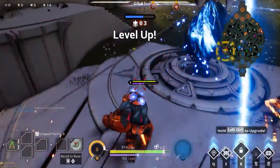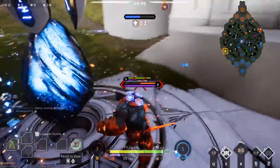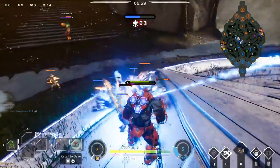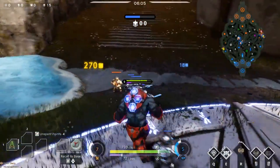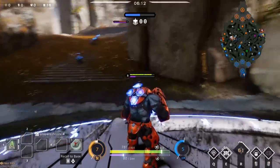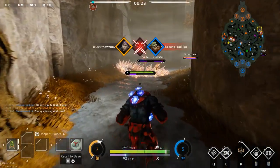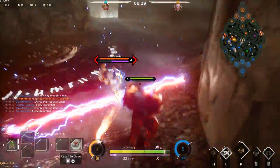One advantage you have as an offlaner against the enemy carry and support is that you level much faster than they do, which means you get your ultimate sooner. I should have waited until the minions were cleared for a more effective combo, but you get the idea — you ult in, get one auto attack in before the bull rush, and they can't react. Even though I didn't get a kill right there, I pushed them back. Then with my lane pushed, I rotated to help teammates in trouble and just played tank — getting in people's faces and chasing them away.